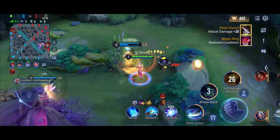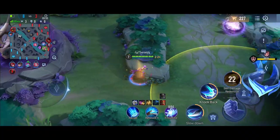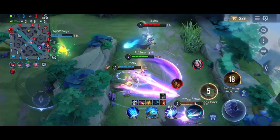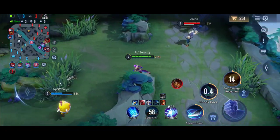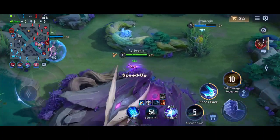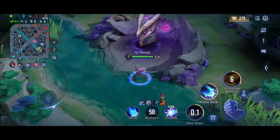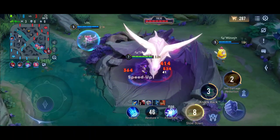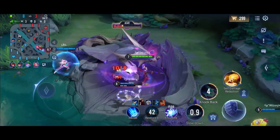Now we are trying to invade the enemy side buffs. Our Varas is playing very aggressively because we are in there, and our Zip is trying to help us. Our Zip is Zanix in this match, so I can go in more confidently because he's my friend and I know what to expect.